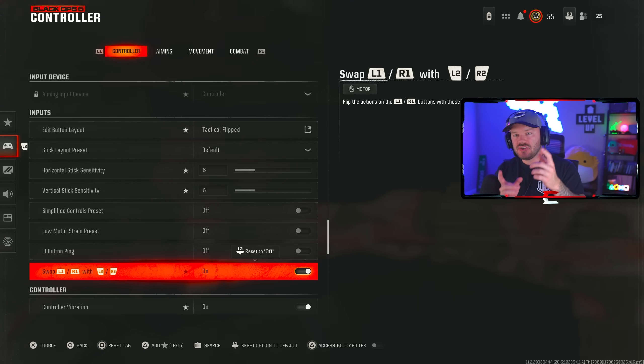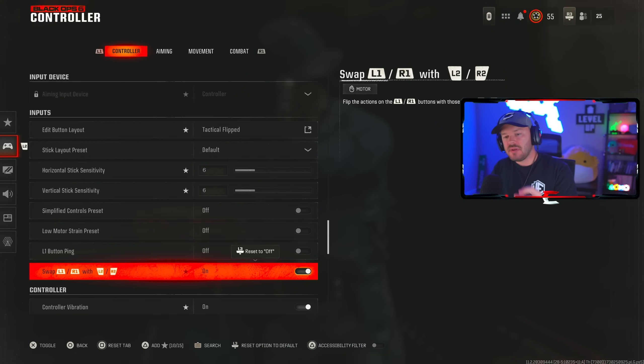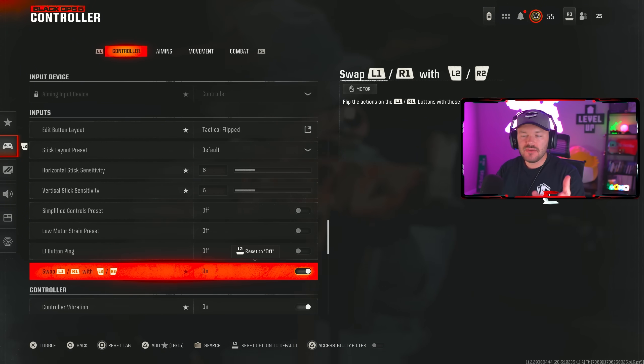I really enjoy being able to just press on the top triggers. I grew up playing PlayStation Call of Duty, back on PS3 using L1/R1 to aim and fire, so I've just stuck with that. I like having to press something in less — it allows quicker reaction time. I'd recommend swapping to Tactical Flip if you're not already doing that, especially if you don't have trigger stops on the bottom of your triggers.